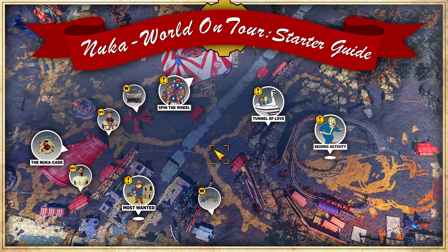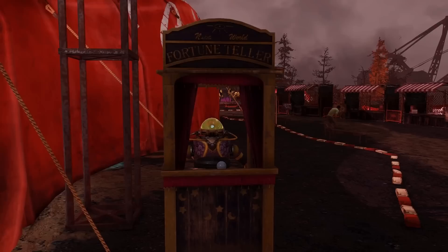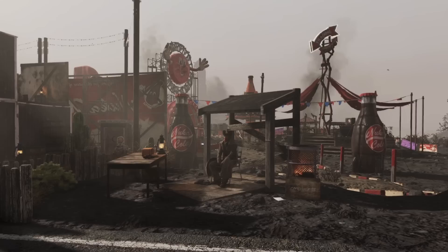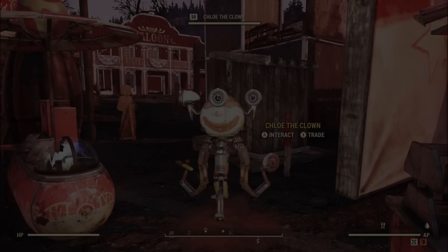Lady G, the Fortune Teller, can be found just outside the Nuka Cade entrance on the right-hand side. For 50 caps, this Robobrain will tell you your fortune. The Fortune Teller note can either grant plus 2 to luck for 30 minutes, or it can actually subtract 2. There are 42 different notes to collect from Lady G if you're so inclined, however these cannot be displayed. Finally, we have Gunter, who can be found sitting to the right of the Most Wanted Event area. He will explain how the Most Wanted Event runs, but he also has some unique dialogue options that include speech checks. So if you want to unlock these, you'll have to make sure that you're running on yielding armor or food buffs if you want to know everything that he has to share.